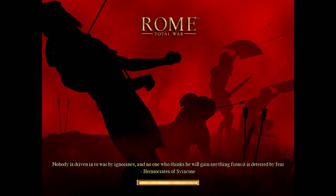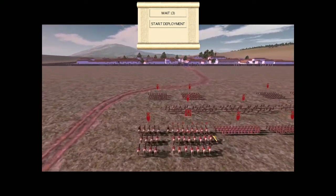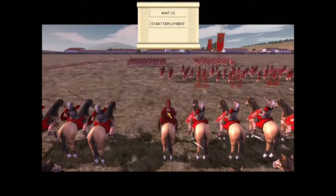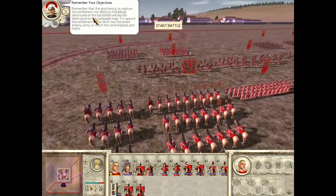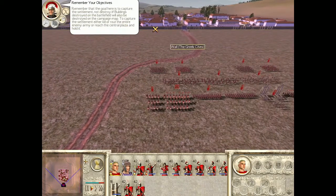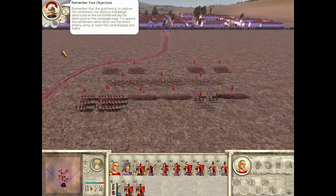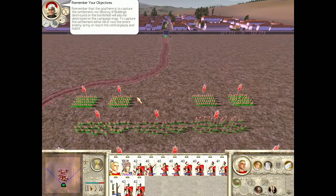But maybe you're not really battle-tested, so if somebody actually stood up to you, your army would kind of suck even though it's big — it's inexperienced. You could do a lot with that as a game designer. Anyway, start the battle. 'The goal here is to capture the settlement, not destroy it. Buildings destroyed on the battle map will also be destroyed on the campaign map.' So we just want to kill all the enemies but leave the buildings intact and hold it. Let's go.